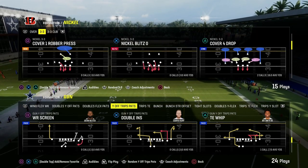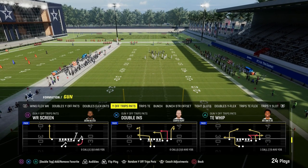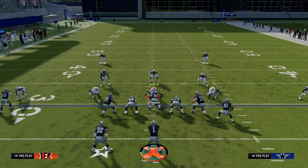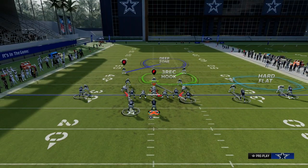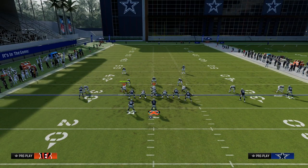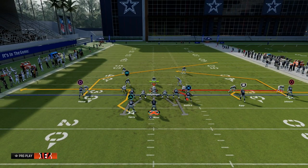The play Tight End Whip out of the Patriots playbook in the Gun Y-Off Trips formation — also called U-Trips — is one of the best formations in the game. It features one of the best routes for beating man-to-man coverage. We're actually going to take the whip route off the field and instead showcase this really cool sharp post route.